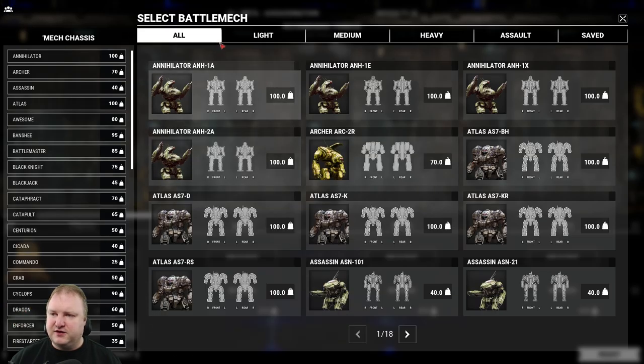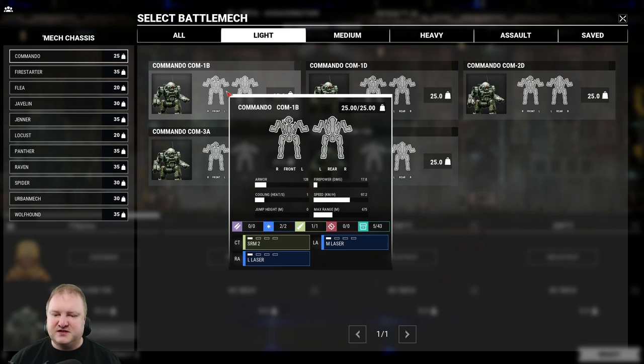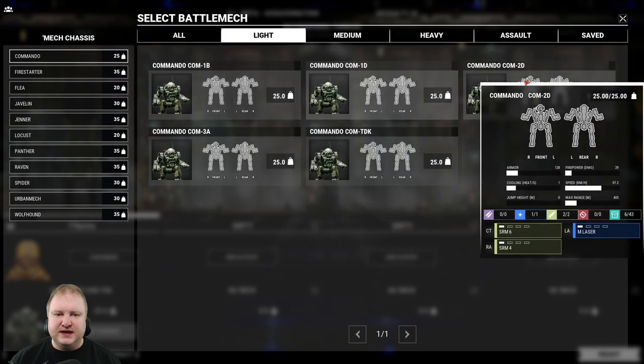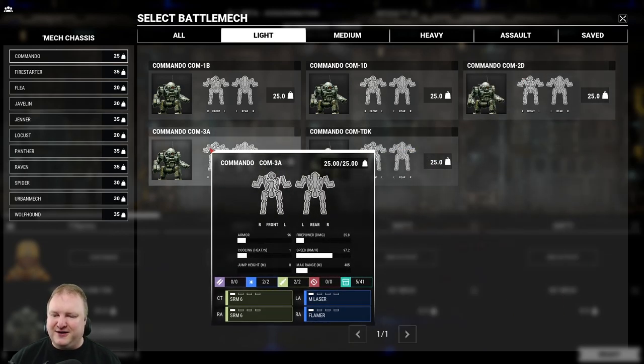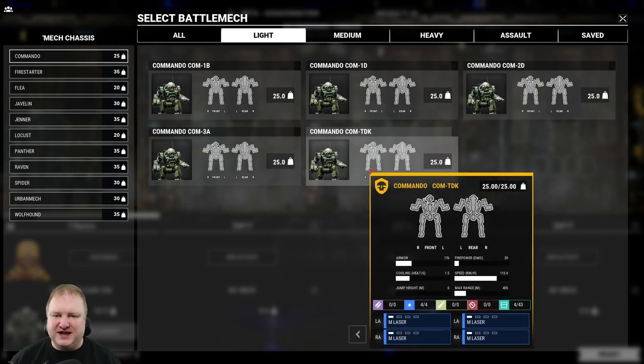Instead you'll have to settle for four medium lasers. Let's look at the different Commando models. The 1B comes with a large laser, medium laser, and SRM-2 in the center torso. The 1D has SRM-6 CT and large laser in the right arm. Then we have the Commando 2D with SRM-6, SRM-4, and medium laser — a nice tiny fast brawler. The 3A has double SRM-6, medium laser, and a flamer. And the Devs Nell, as discussed, has four medium lasers.